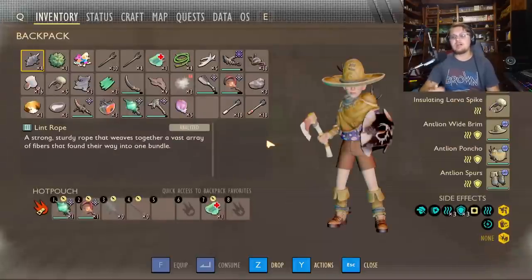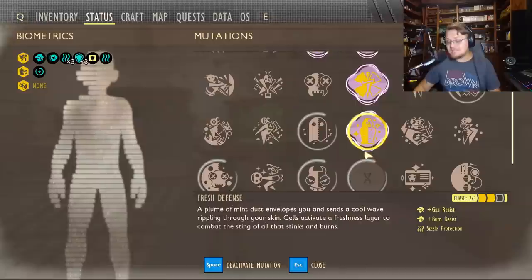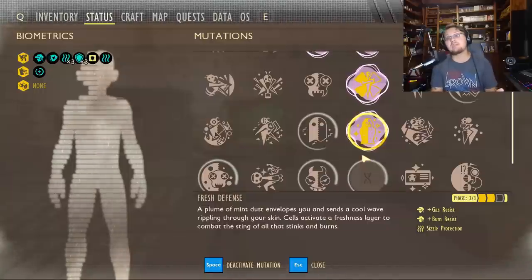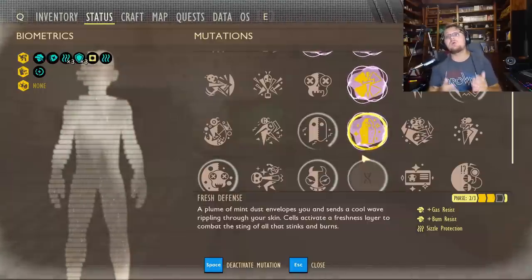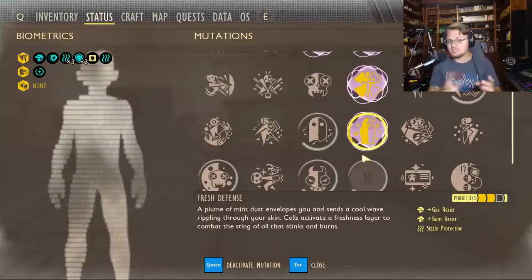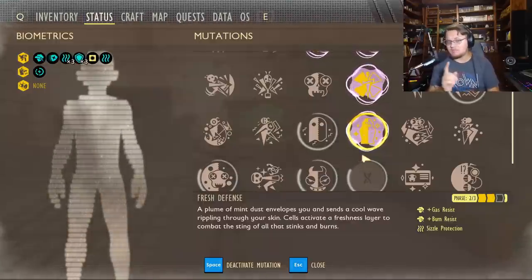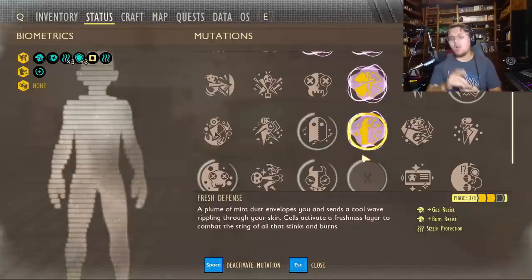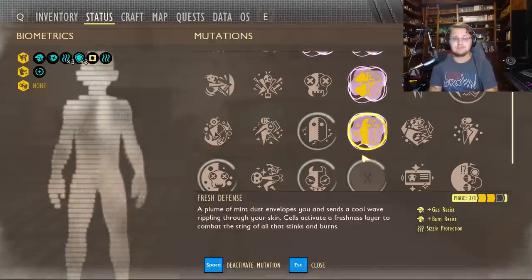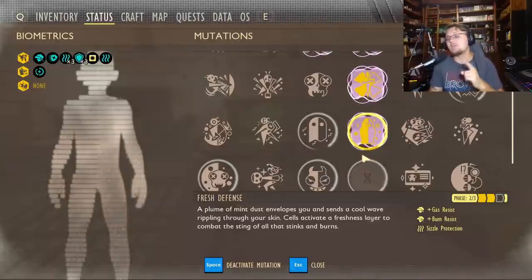First tip: get yourself the Fresh Defense perk. If you can get it to tier three, you're going to need to do this by eating a bunch of mint pieces. Mint pieces are all over the backyard, just go ahead and eat them and you will get Fresh Defense. I think it's 3, 5, and 10 to get to tier three. Get it to level three, not just level two — level three is really going to help you guys out.